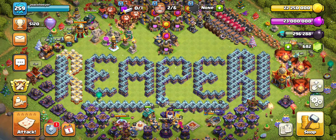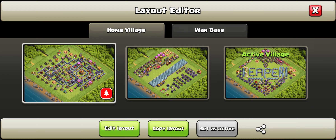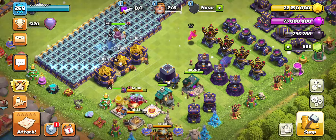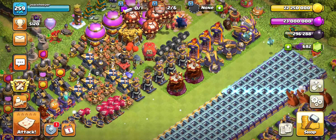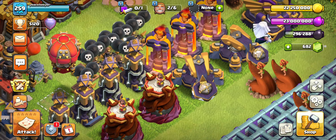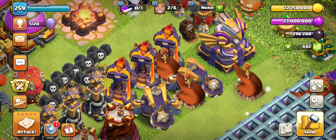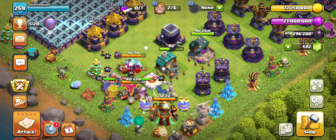Welcome back everyone to Town Hall 16! Today we got two builders — this is basically recording from the last video we did on Town Hall 16 where we had all builders done. We got our two builders from the Wizard Towers. These Wizard Towers are really cool, and I'm hoping to see what the new defenses will look like in the second part of Town Hall 16.